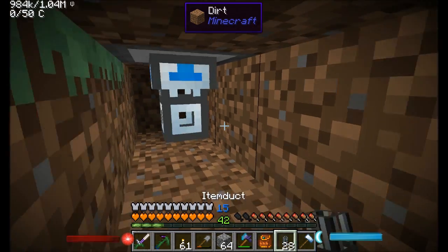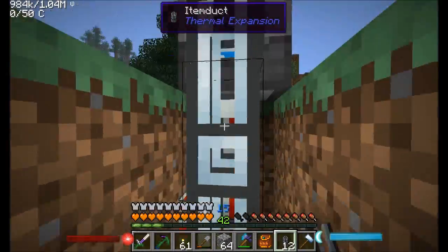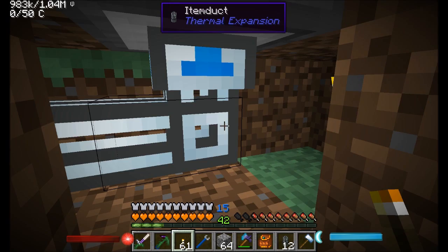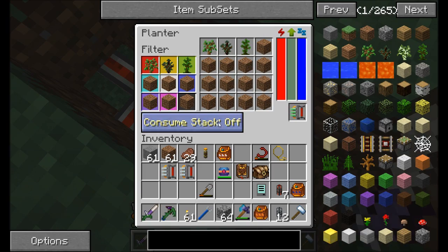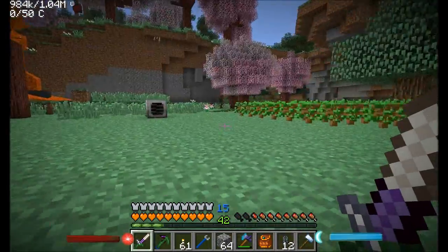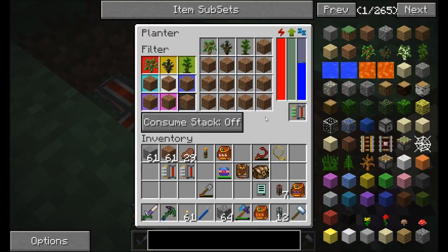The next thing I want to set up is making sure this thing can be refilled, because we want to make sure the saplings make their way down here. Here's one little trick — if I come down here and put this guy on vacuum mode, this will be the first destination for any items entering the pipe. I've got consume stack mode off, so it'll always leave one apple, spruce, and jungle sapling in here. So as these things are harvested, they'll automatically send the saplings down here because the saplings will fit in the inventory, but anything else like wood will not. And any extra saplings won't fit either because I filled the rest of the inventory with dirt.